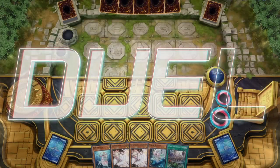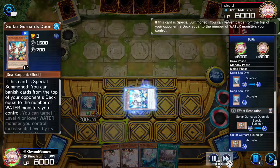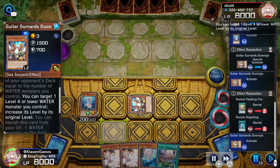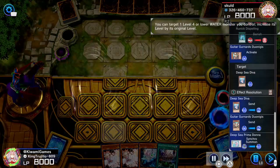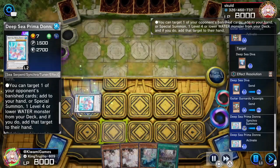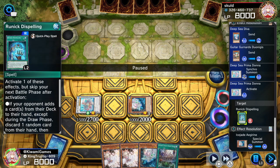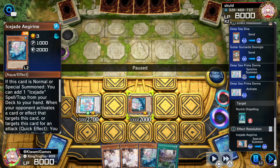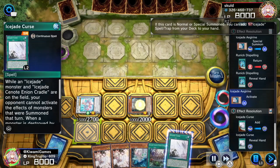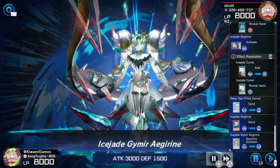Next replay — we're going up against Runick. We normal summon Deep Sea Diva to special summon the Guitar. The Guitar banishes two cards from the top of our opponent's deck since we control two water monsters. We use these two monsters to go into Deep Sea Prima Donna. The Prima Donna is a double-edged sword because we have to target one banished card and return it to the opponent's hand — I end up sending Runick Dispelling back. But with that I get to special summon Igrain. Igrain activates and I search the Ice J Curse.